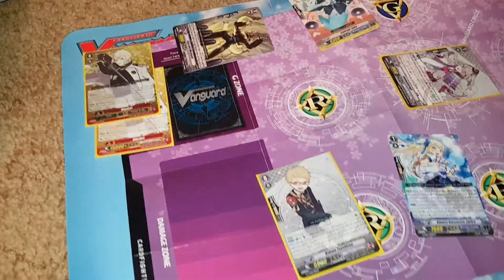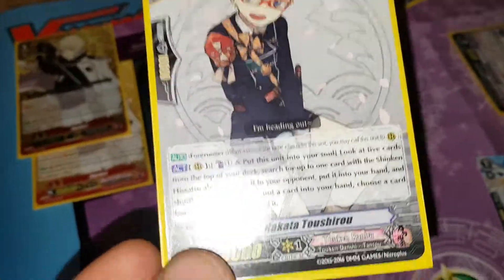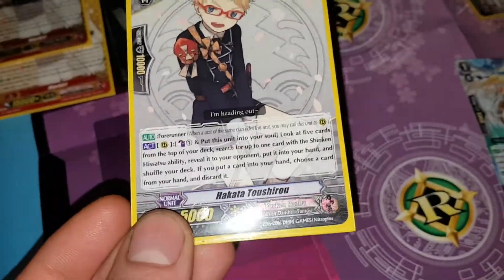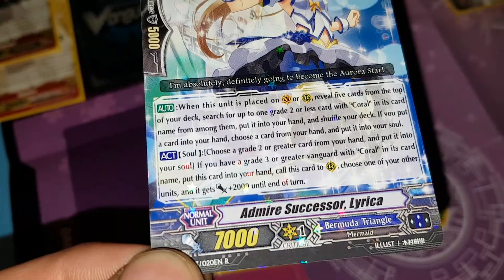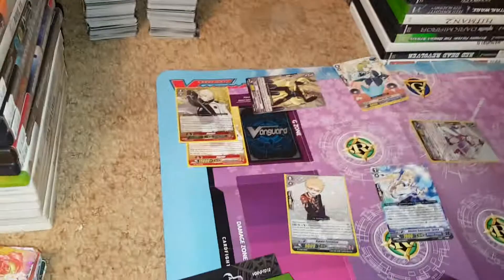Holy gee, sorry about leaving like that. I was just so mind blown. I've been asking that question ever since I picked up this game. All these cards I read, it's like 'put this unit into your soul' — what the heck does that mean? Every single card: 'choose a grade two or greater card from your hand and put it into your soul.' I finally figured it out in that last episode. It was the most mind-blowing thing.